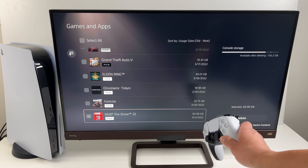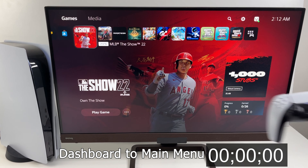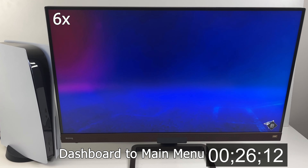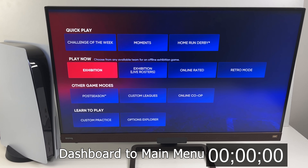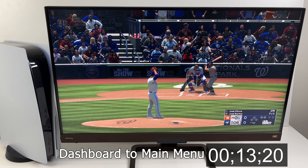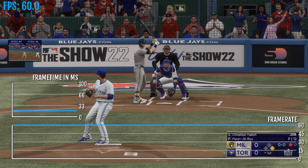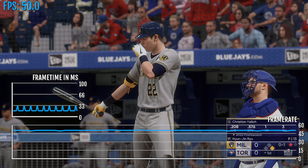You'll need about 61 gigabytes of space to run The Show 22, which is sort of middle of the pack when you compare to other PS5 titles. It takes 46 seconds to go from dashboard to the main menu — quite a bit of that time is from connecting to the online servers. From the main menu you can jump into the first pitch as quick as 13 seconds. The game also has activity cards that'll speed things up. So that's the highlights for the technicals — enjoy some gameplay in 4K 60fps.